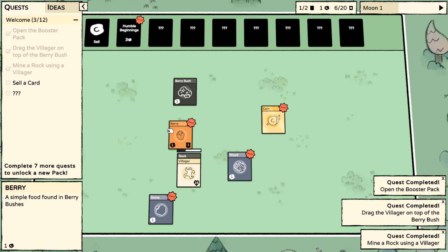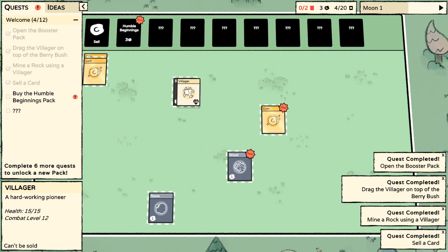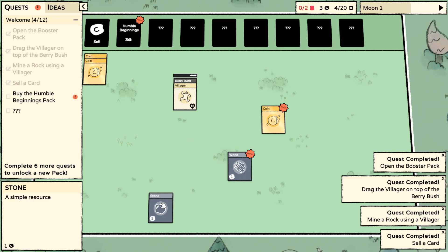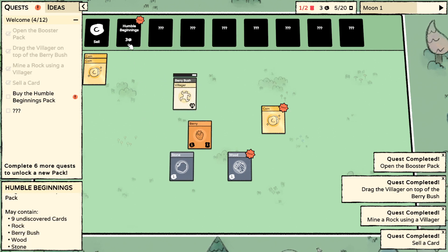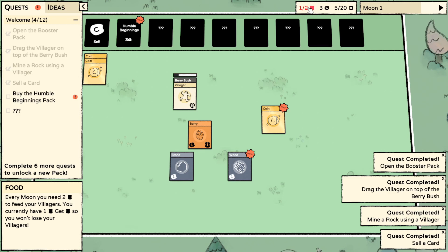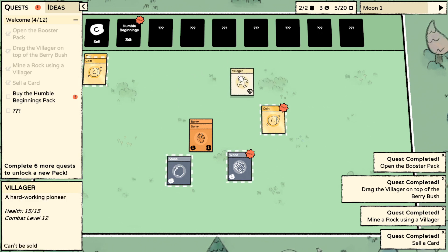So I need to sell a card. Buy the humble beginnings pack - I'm gonna have to sell a stone as well, I think. I don't know what happened to my miner rock card. Every moon you need 2 food to feed your villagers and I currently have 1. That's fine. I've got food now. Food is a thing.